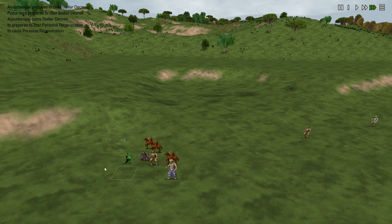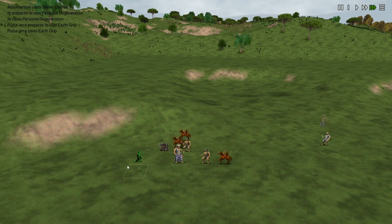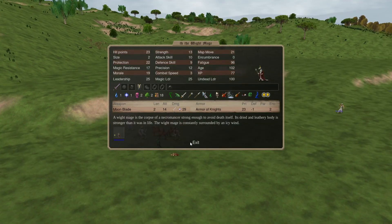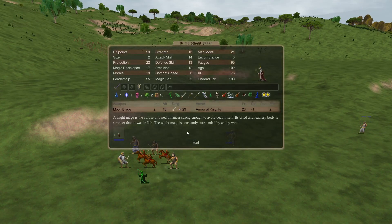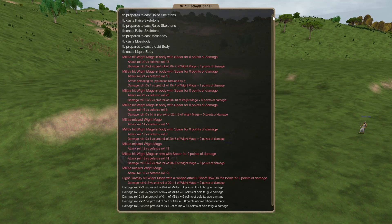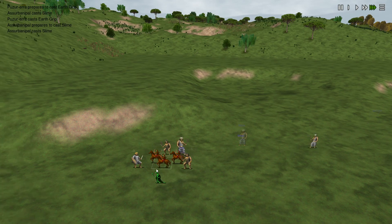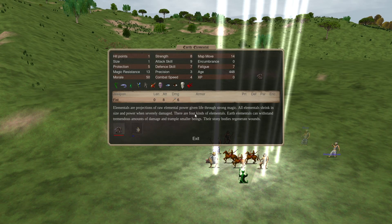And then it pops in a little poison cloud. You can see it's really protecting them from this Earth Elemental too. The Earth Elemental looks like he's continuously getting repelled, so it's basically gone now.